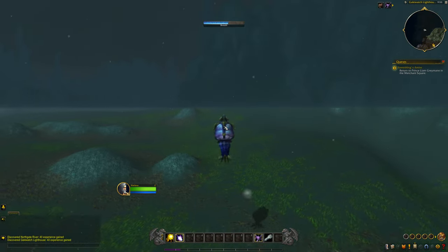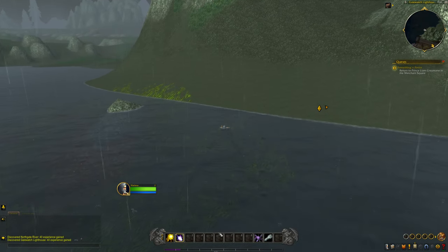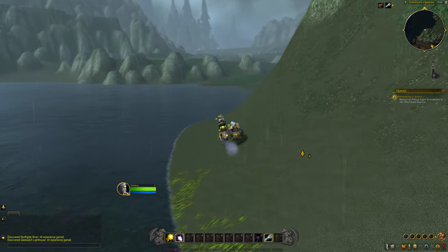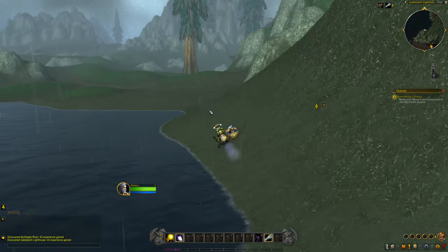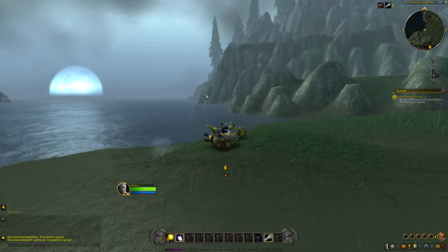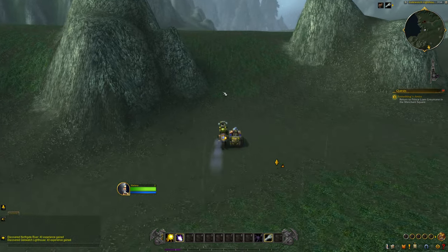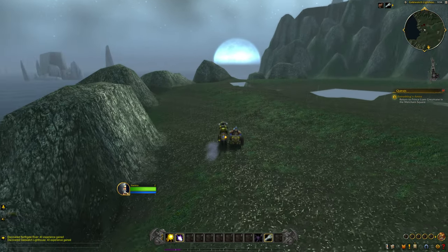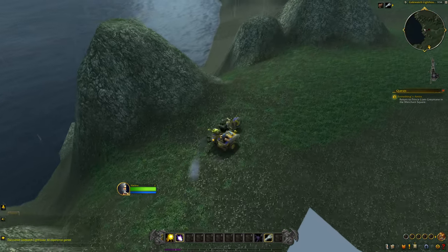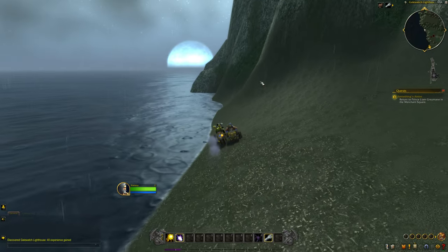We're going to ride this way and now we are technically in Silver Pine Forest. We're going to ride the mount out this way and take a left here. Watch out for the hole — if you drop down you'll fall to your death. So we're going to avoid it and come down to the beach area and then go out this way.